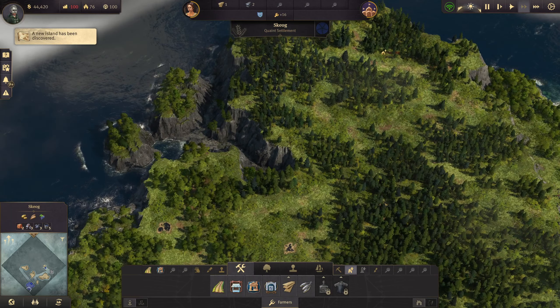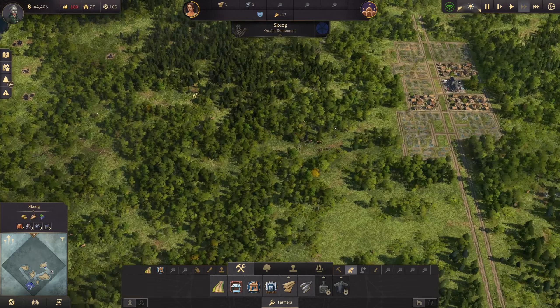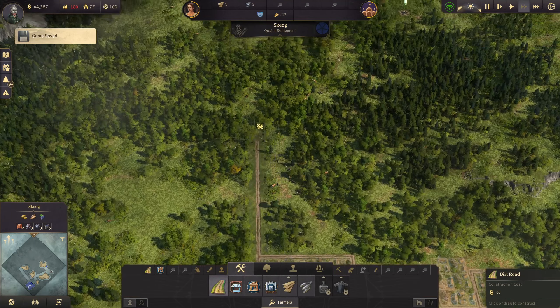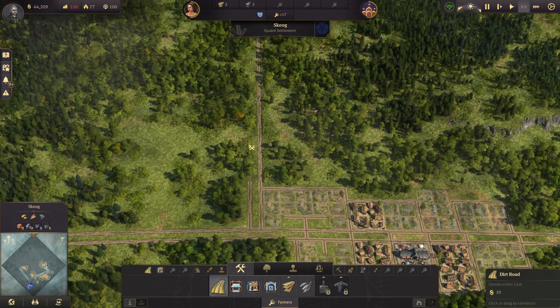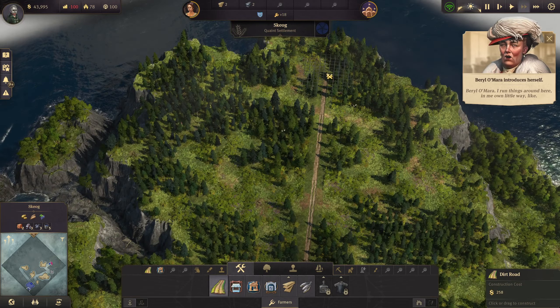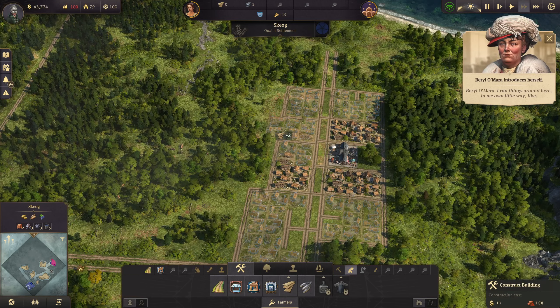Up here might be good for sheep — we have that area available. We'll probably want this to be a three-lane road coming up this way. All right — there's Barrel!